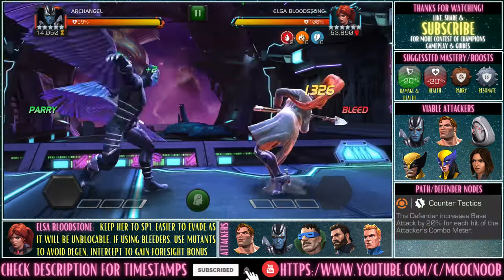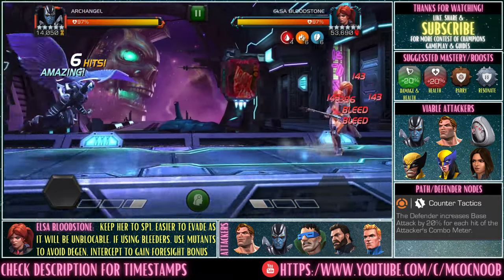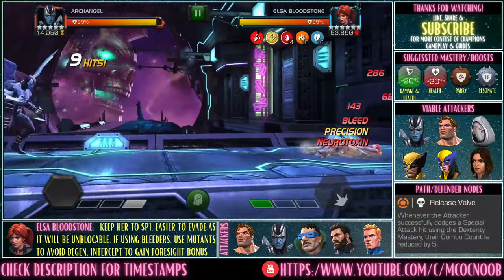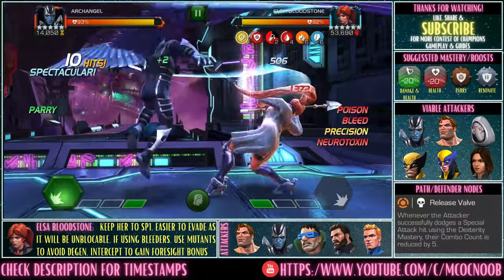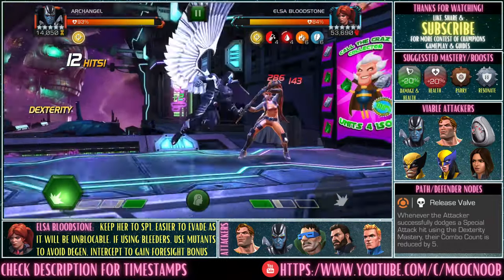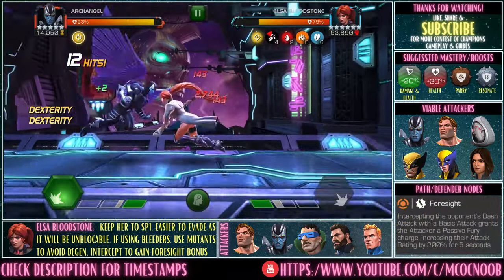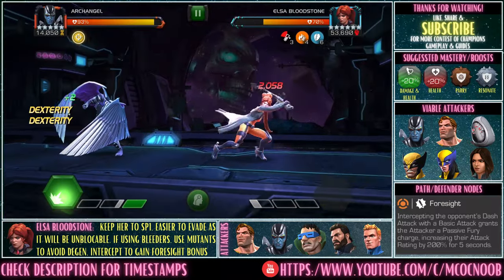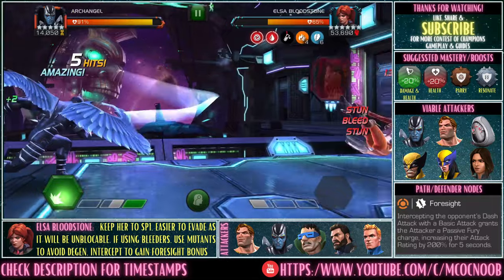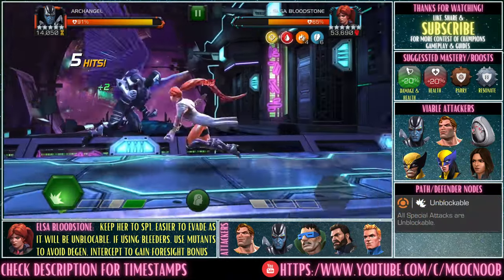The first defender is going to be Elsa Bloodstone. The best way to deal with her is to keep her to an SP1 because her specials are unblockable — on SP1 you can evade the first two projectiles, which also reduces your combo meter. I'd suggest if you're going to bring a bleed champion, always bring a mutant one so you don't get degen from her. In my case I'm using Archangel — just parry and heavy, stacking neurotoxins while I dex the SP1. Once you get her to SP2, it's game over, so be careful.